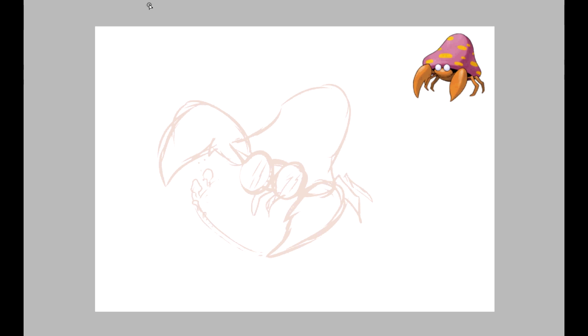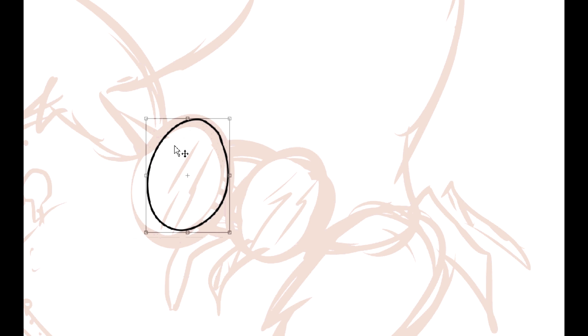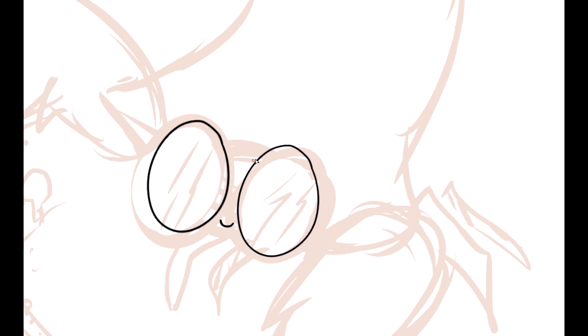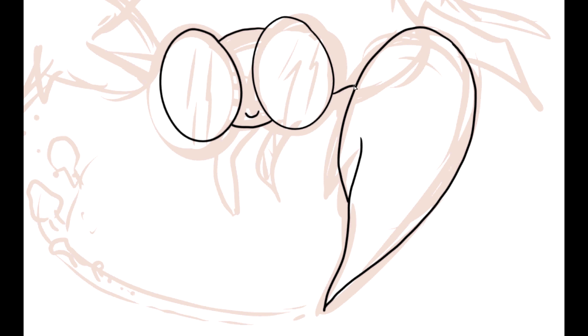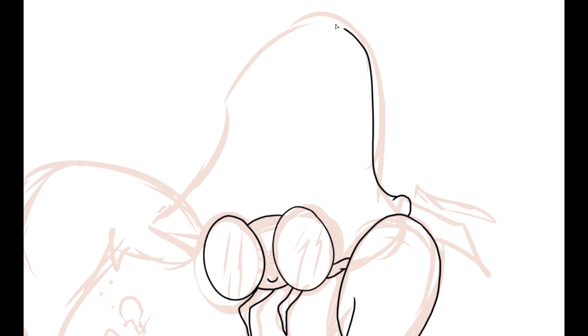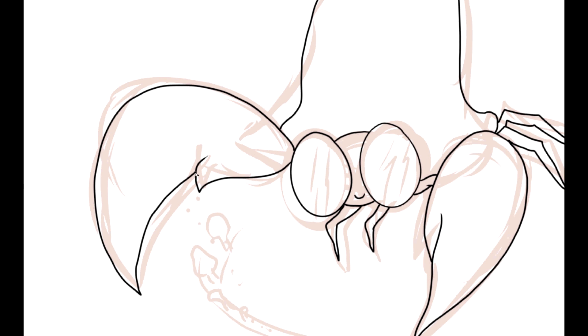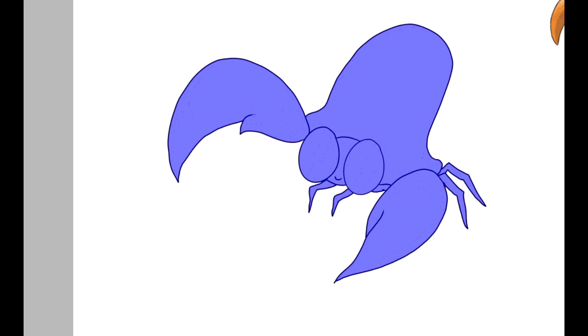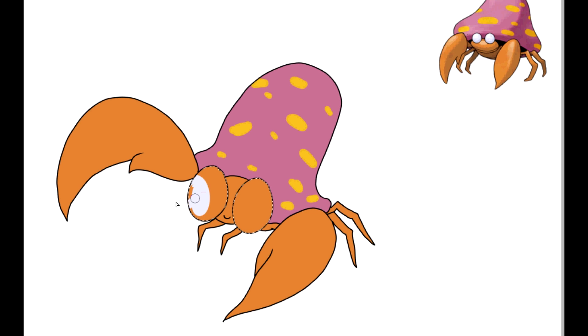Parasect looks like a hippie sort of thing — his eyes really remind me of a hippie because hippies usually wore those big glasses, so I exaggerated that in his design during the speed paint. I also wanted him, since it's a hippie-themed thing, to grow mushrooms, so that's why later in the speed paint the things under his arm are actually growing mushrooms. I kind of like his design — it's pretty cool how they took a mushroom and a crab and made this interesting Pokémon.